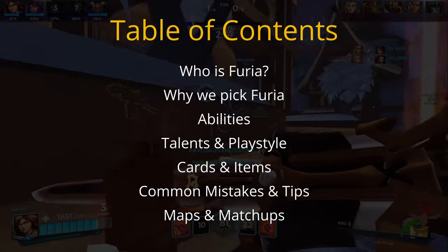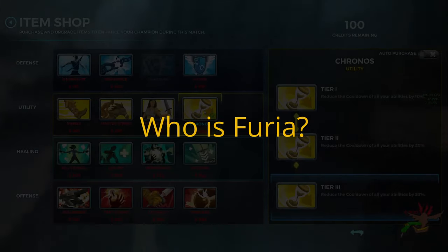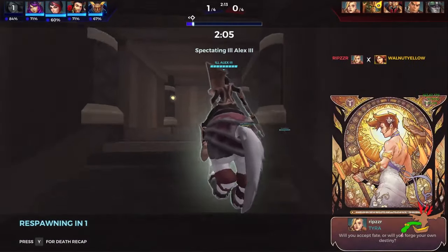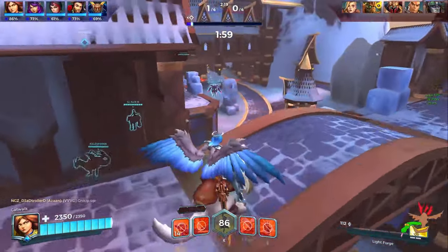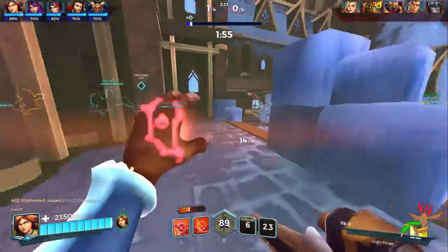So who is Furia? Furia is a support in Paladins. The support class is meant to enable their team through healing, damage, and crowd control. You basically want to make your team's job easier - if they're trying to be aggressive you want to help them be aggressive, if they're trying to run away you want to help them run away. Basically just help the team do what they're trying to do.